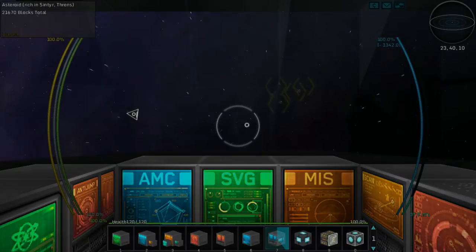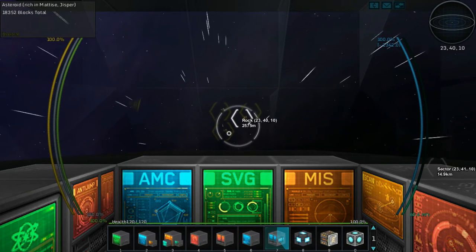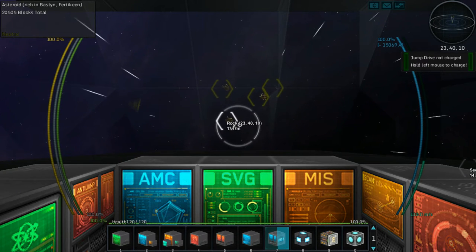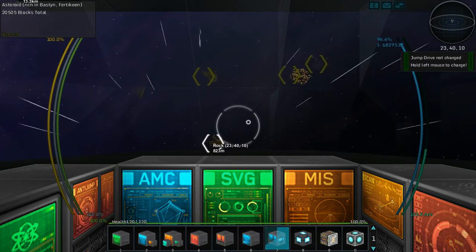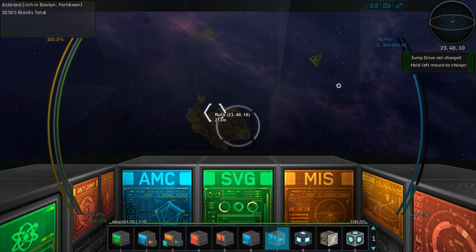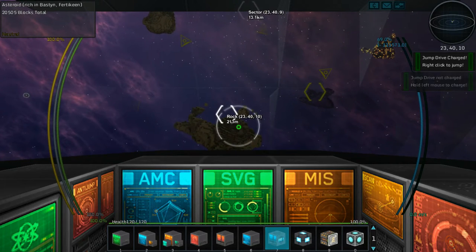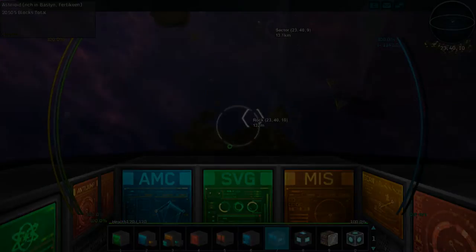Here we are in this other sector and there's actually a bunch of stuff to harvest here. We're going to take our chances and do some harvesting - let's charge up our warp drive just to make sure. Slow down - this is the one I want. The Newtonian physics is kind of interesting but I definitely need more thrusters and more power generation. I'll see you on the other side of these asteroids.